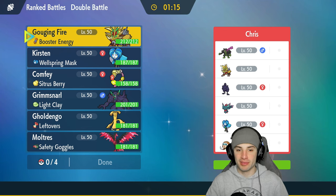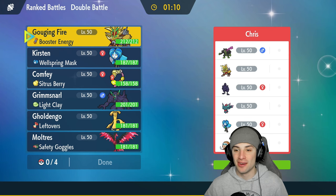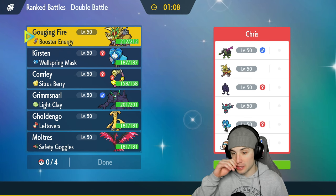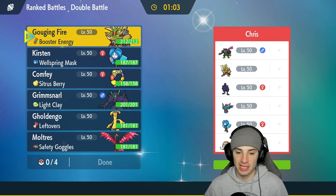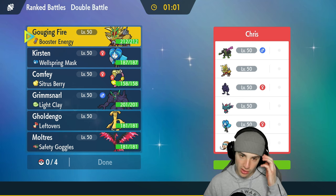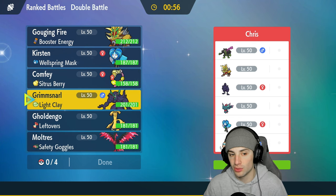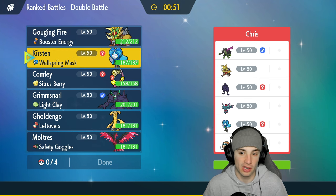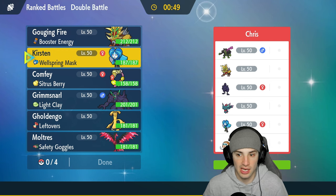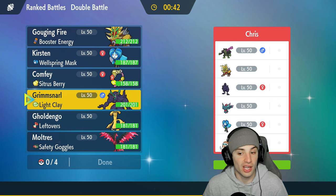Match one recap: Confi set up Tailwind then went down, but Moltres set up Nasty Plot and thrived. Now match two — we're up against Okidogi and Mamoswine, plus Ogre Pon, Fluttermane, Corviknight, and Gouging Fire. I'm a little scared of Corviknight. Thinking of leading Gouging Fire and Ogre Pon to use Howl for a big attack boost.